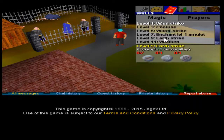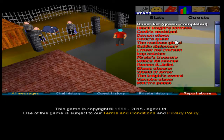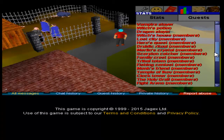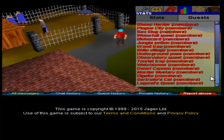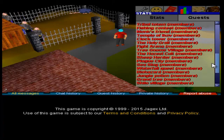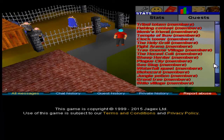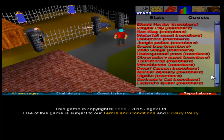Oh my god, all the magic stuff. Prayers. Oh, quests are here. So it's 50 total quests. Members — I have members. Plague City, Jungle Potion, Biohazard, Dwarf Cannon, Murder Mystery. Legends Quest is essentially the hardest. Heroes Quest, Lost City. What is it — Monkey Madness? Is that here? No, Monkey Madness is not here. Well then.